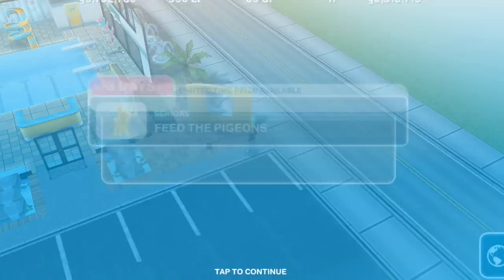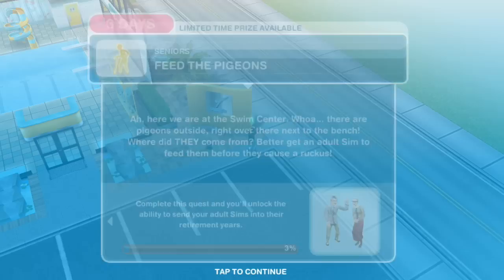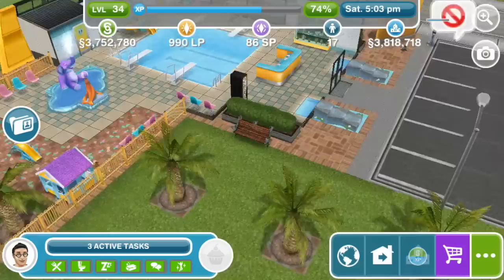Feed the pigeons. Here we are at the swim center. There are pigeons outside, right over there next to the bench. Where did they come from? Better get an adult Sim to feed them before they cause a ruckus. Feed pigeons for 2 seconds. I like a 2-second task.